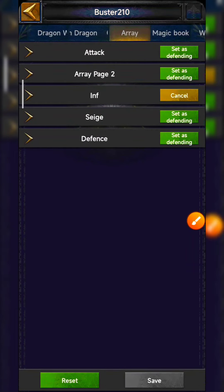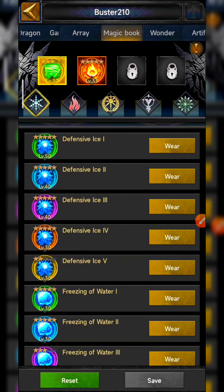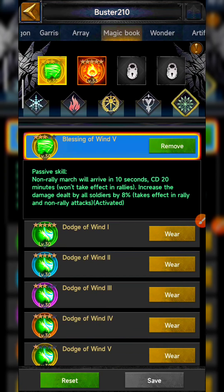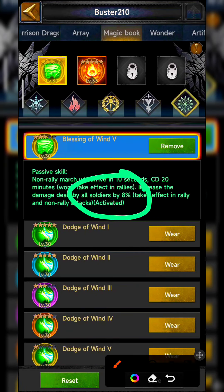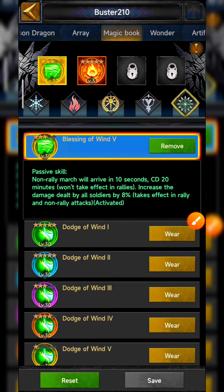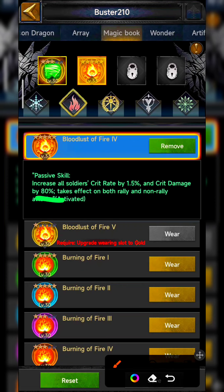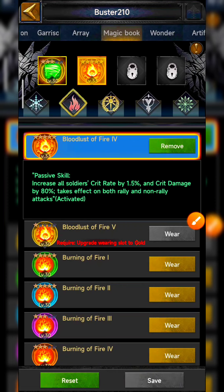In the magic book, I prefer two out of the ten available — there are five pages with two magic books each. The first one I prefer as my main is Blessing of Wind: it gives 8% all-unit damage at three stars (10% at five stars) and a non-relic march arrive in 10 seconds with a 20-minute cooldown, helpful for solo attacks on enemy castles. The second is Bloodlust of Fire, which gives all-unit crit damage by 80% and crit rate by 1.5%, also very helpful for offense.